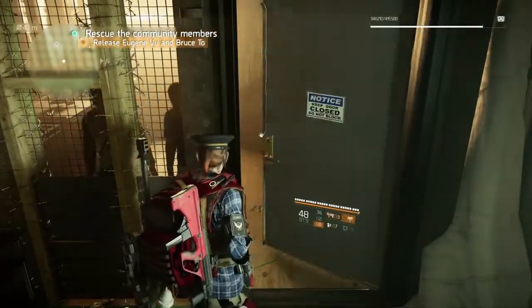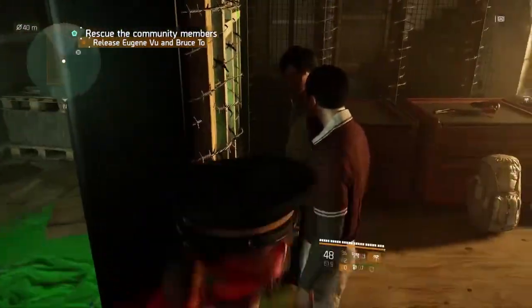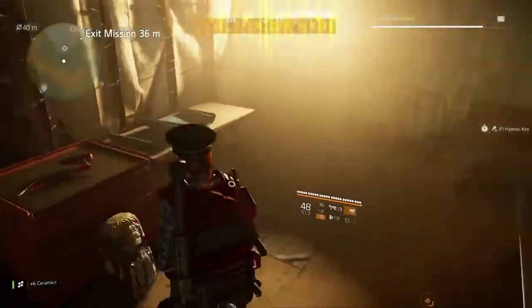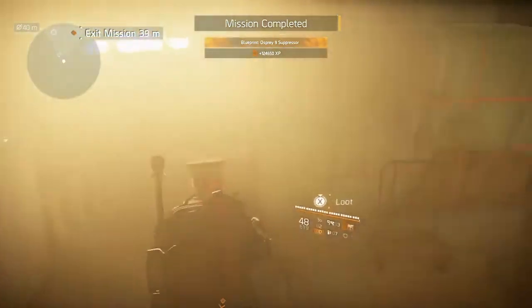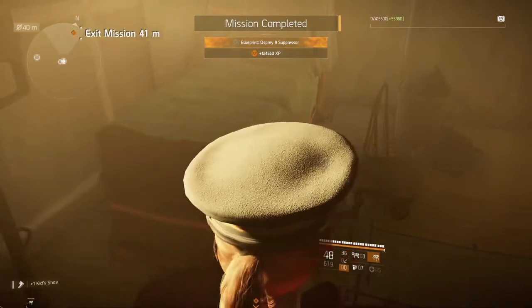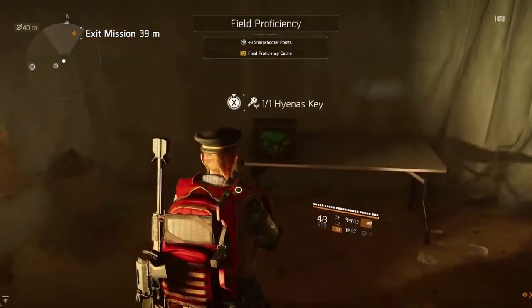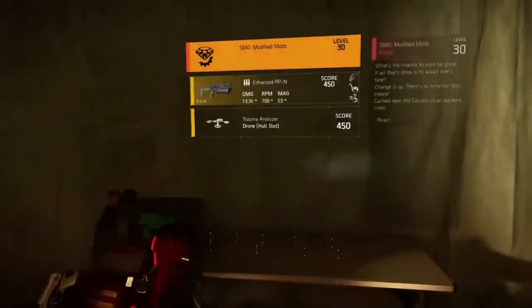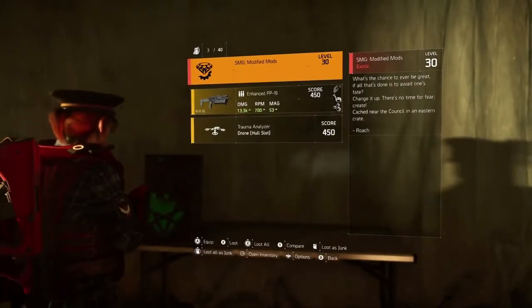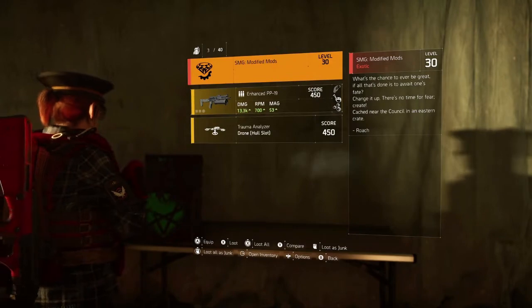So after killing all the enemies, we're going to go let these poor guys out who got caught. And upon doing that, boom — mission completed. And there it is, the Osprey 9 Suppressor for your submachine guns. Also in this room is a hyena chest right here, so if you have a hyena key go ahead and open it. This is actually where I got my first part of the Chatterbox Submachine Gun Exotic.